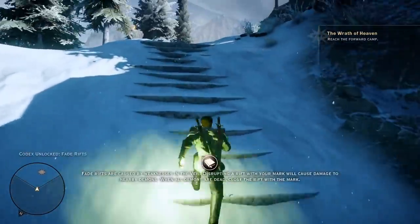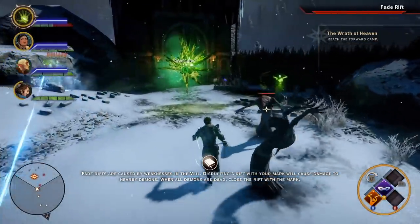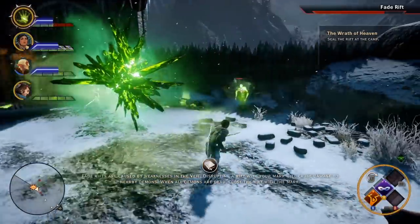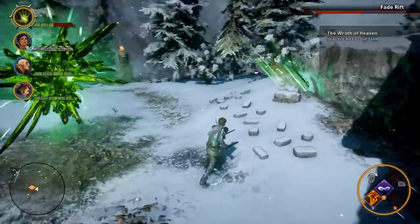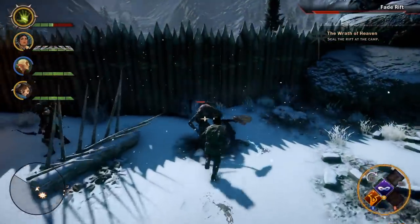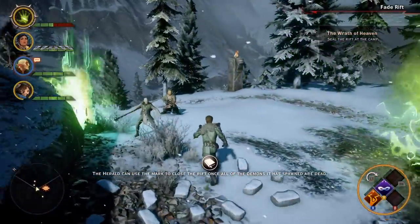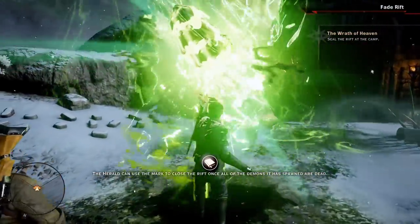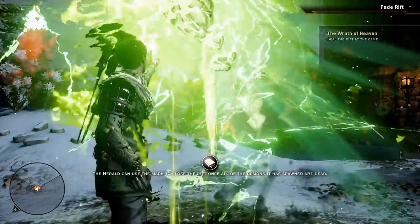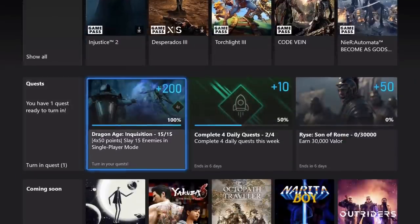Still heading on to the camp just in case you need a few more enemies — you probably should be at 15 by the time you finish around the rift here. If you absolutely need to, you could either progress on to the next section to get your last few enemies, or you could possibly restart and go through the first part of this campaign again. But at this point I'm going to assume that you've got your 15. We'll go ahead and hop over to the Xbox Game Pass app and turn in this quest for the 200 rewards points. And that's going to do it for Dragon Age Inquisition.